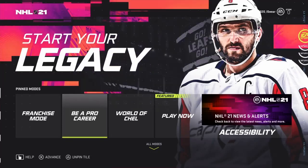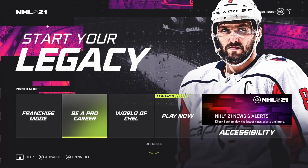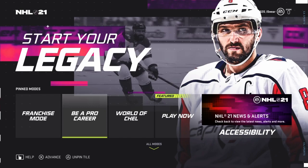Do you want to add your best friends to your Be A Pro experience? Maybe the whole team that you play for, you want them in the NHL. Maybe you want to add a couple of legends — feed passes to Brett Hull for huge one-timers, or be Nicklas Lidstrom's defensive partner. If you have time, you could actually bring back the entire 80s Oilers and play with them in Be A Pro.